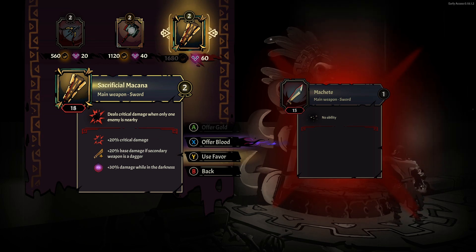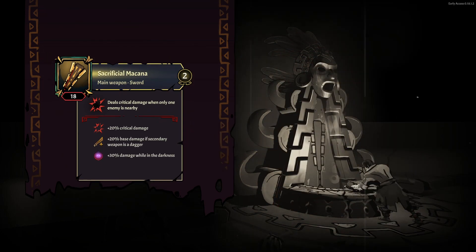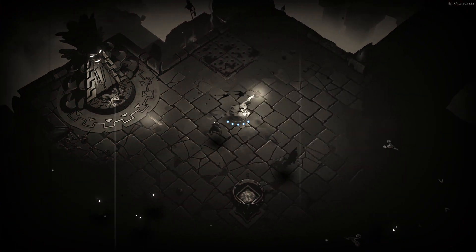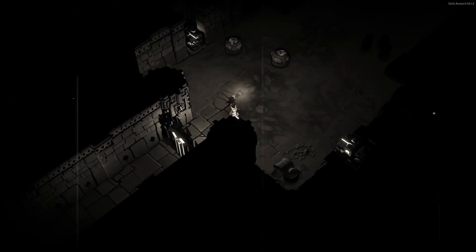Which one are we going to get? This one has critical hits when only one enemy is nearby. We should just get it, yeah. This is really a good weapon against bosses because mostly the boss is alone so you deal more damage. But there are better weapons for bosses anyway, or combo builds, whatever you want to call it.